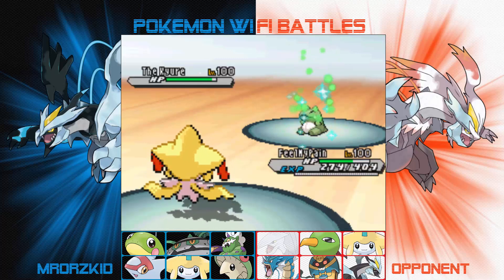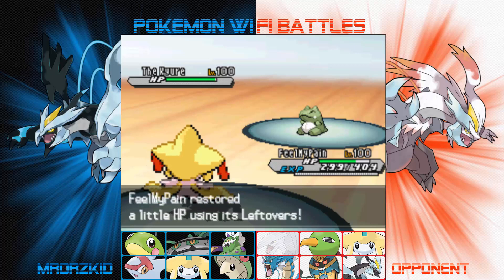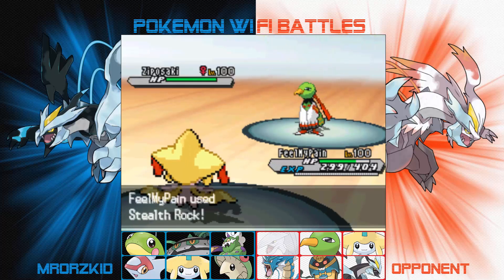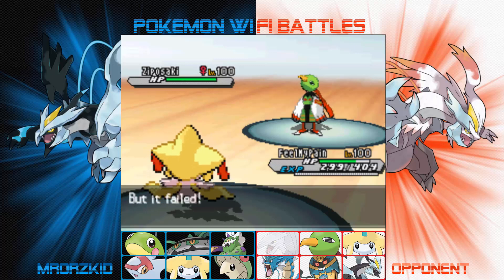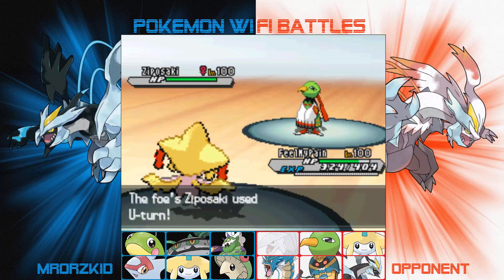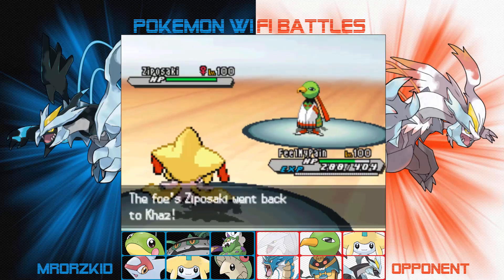He does actually go for an Ice Beam, so we take that really nicely. He has to switch out because Perish Song is on count one. I'm thinking to go for Thunder — Xatu might come in, or whatever comes in we can maybe paralyze. But I thought, if Xatu does come in it might still be worth trying to set up Stealth Rocks, so I clicked Stealth Rock this turn. Xatu did come in and I thought fine, it doesn't matter because he already set up Stealth Rocks, so I'll just go for Thunder — but he U-turns, so I end up Thundering the wrong thing.